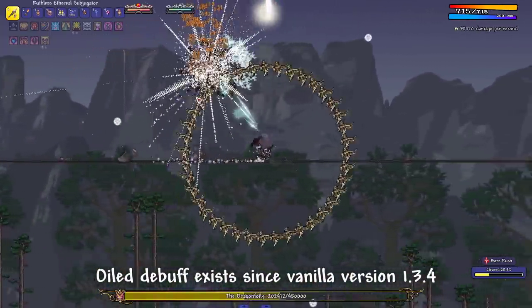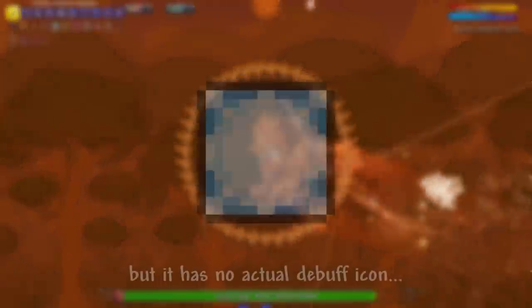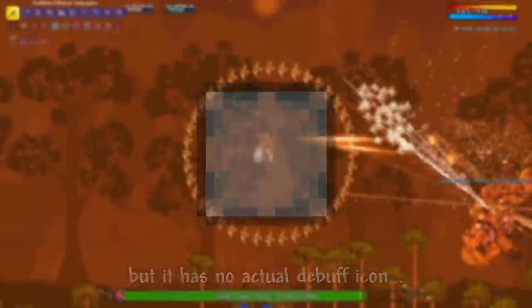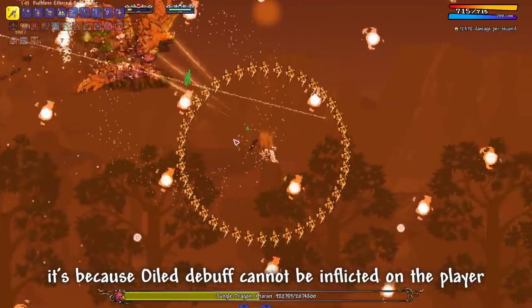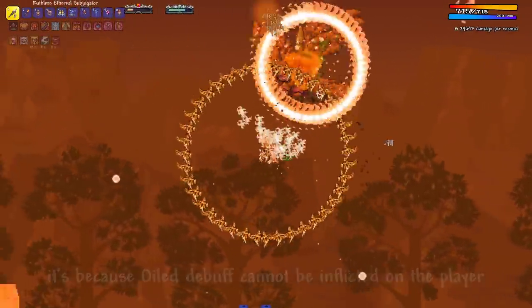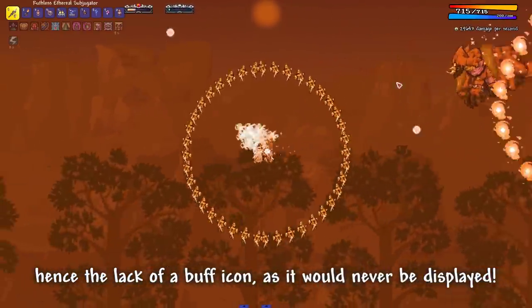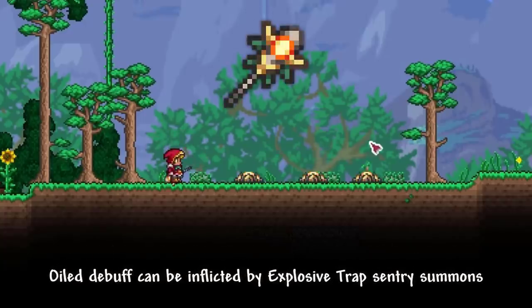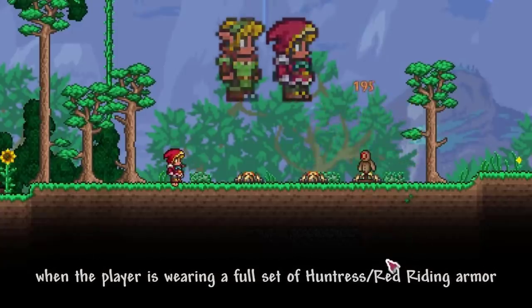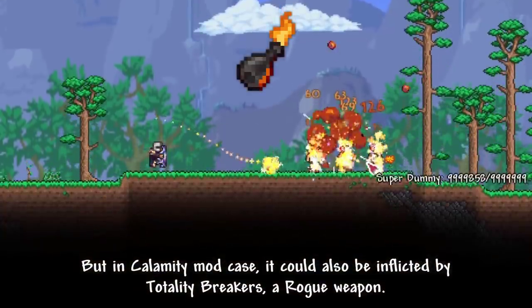Oil Debuff has existed since vanilla version 1.3.4, but it has no actual debuff icon and it uses a placeholder sprite. It is because Oil Debuff cannot be inflicted on the player, hence the lack of a buff icon, as it would never be displayed. Oil Debuff can be inflicted with Explosive Trap Sentry Summons when the player is wearing a full set of Huntress Armor or Red Riding Armor.